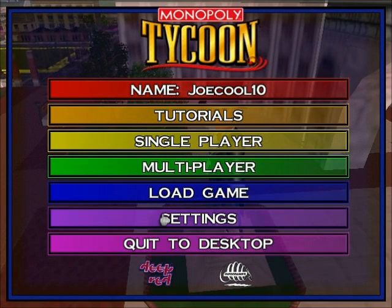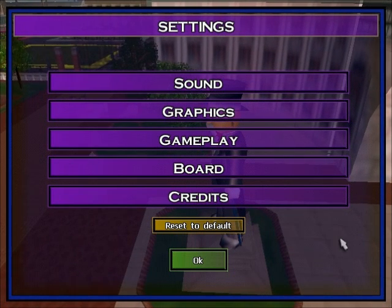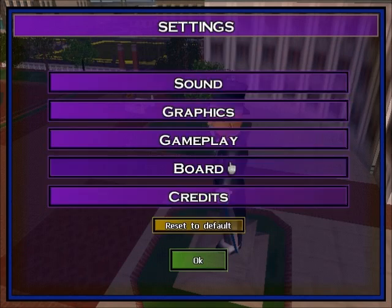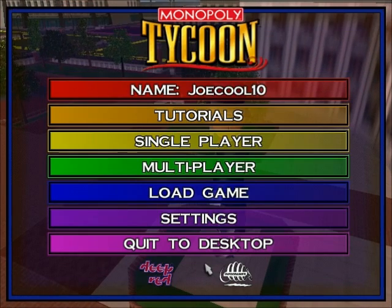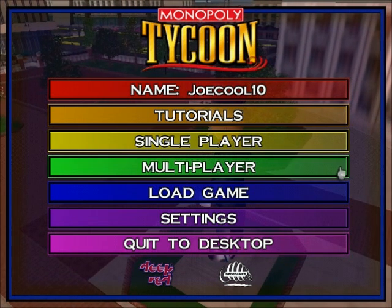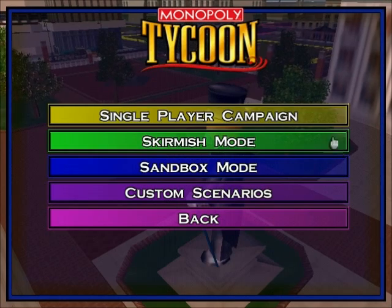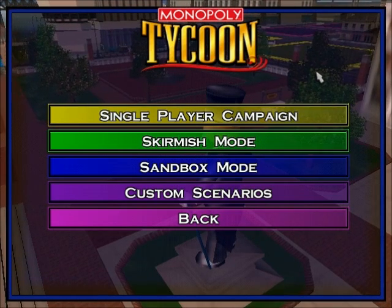So here we are. There are a few settings you can switch. I don't have the game audio so don't worry about that. There are a few graphics options and you can change the board if you're in a different area. The main focus of the game here is in single player. In multiplayer you can set up a group over LAN or play against computers. In single player there are a few different modes and we'll be going over these later, but right now we're going to stick with single player campaign.